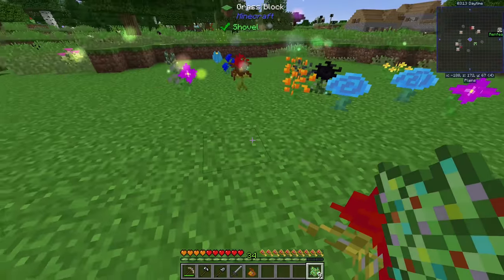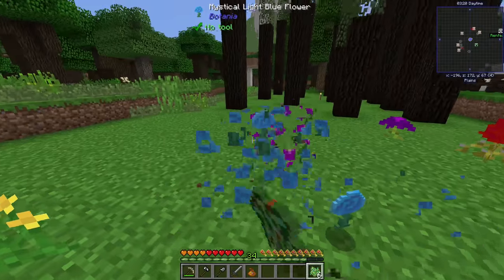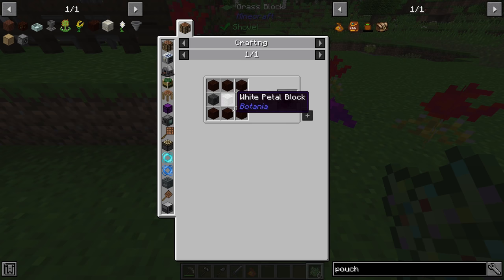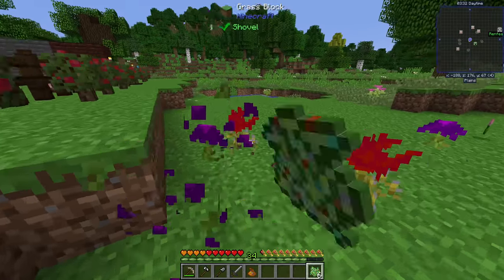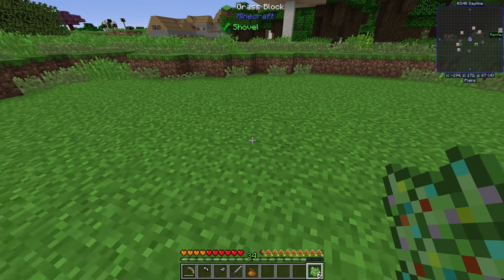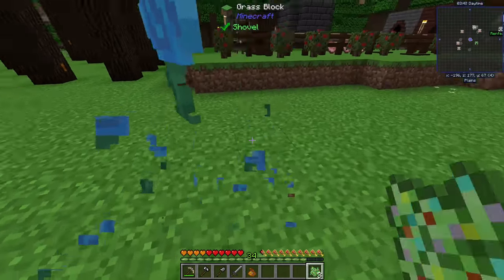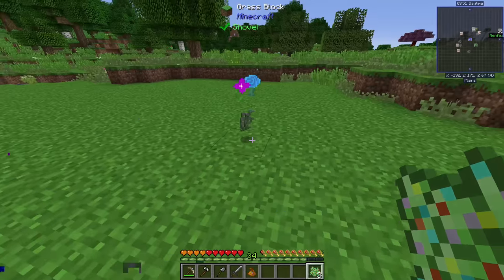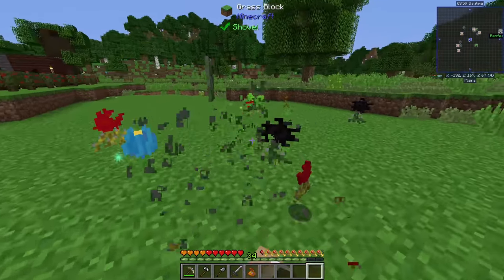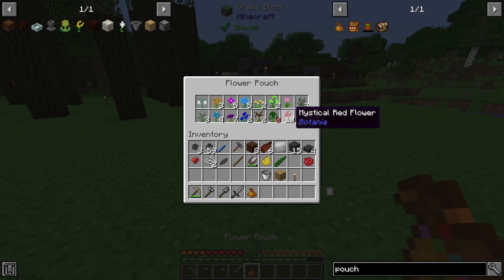We're going to use all of our remaining Floral Fertilizer now. I'm a little concerned about the lack of white flowers — we need at least one mystical white flower, preferably two for two Pure Daisies. Looking ahead, the Mana Spreader also requires a block of mystical white petals, so we need quite a few white petals total. Botania does have a built-in method of getting more petals if you already have one, but that method requires bone meal, which we mostly used up.